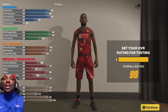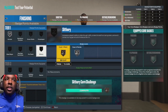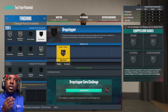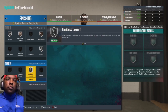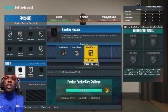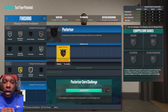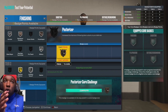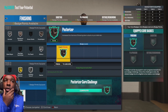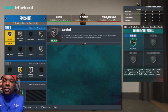Let's edit and get everything to 99 to show all the badges. Tier 1 slashing badges: acrobat, slithery, back down punisher, and drop stepper. Tier 2 badges: limitless takeoff and fearless finisher. Even though I'm out of badge points, I was able to get 15 badges so I can at least equip a tier 3. I'm going to core posterizer.